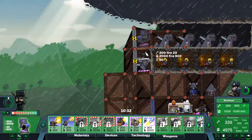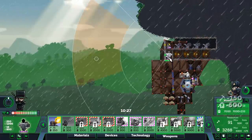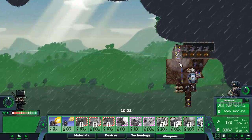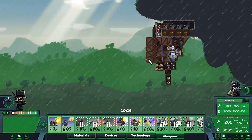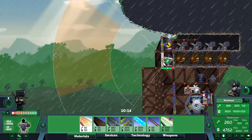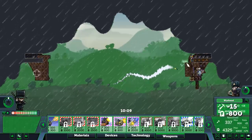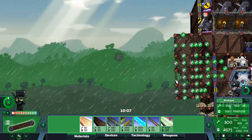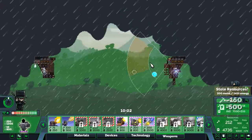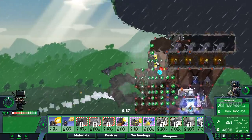I seem to have a hard time keeping the anti-air up. Let me try to take out the sniper — there's no way we hit it with so many shotgun rounds. It's about to get nuked. I could just shoot it down. Let me get a second one and get my anti-air up.